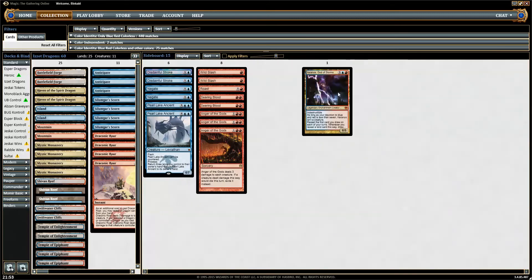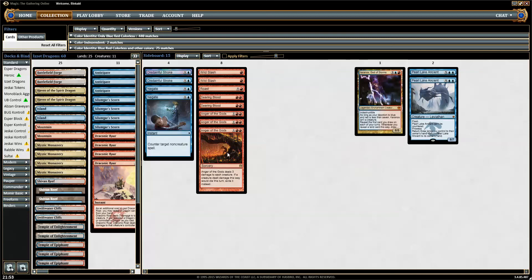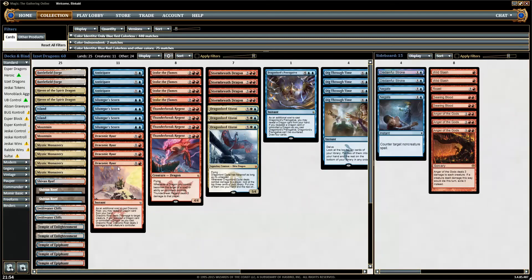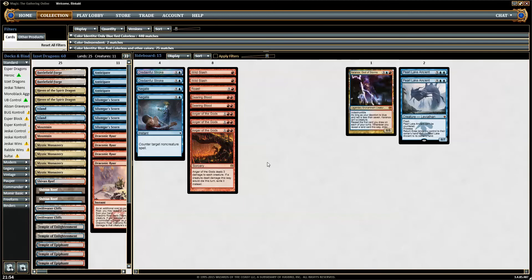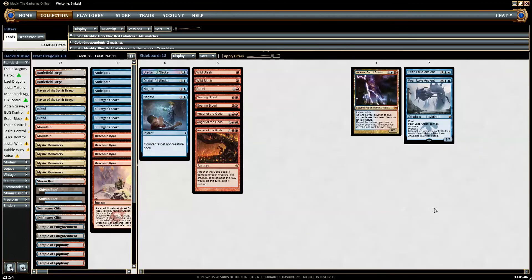In the board, I have a little package against control. Perplexing Chimera is extremely expensive but I think when the match goes long and you draw a couple of extra lands — we have no way to discard them — we will get to this point and if we can play this end of turn, there is pretty much nothing they can do to stop it. They can try to kill it of course but if they let us untap, that's not going to happen. And Keranos is Keranos — pretty hard to kill.